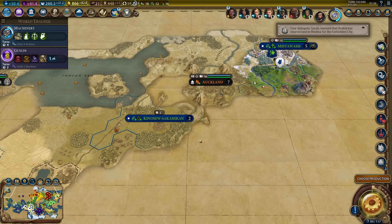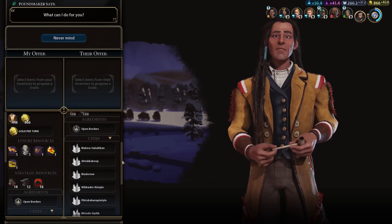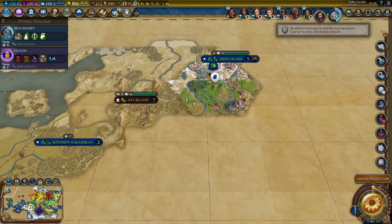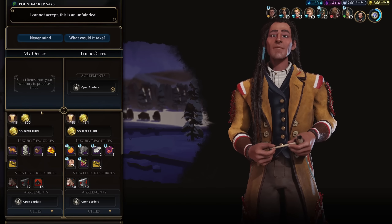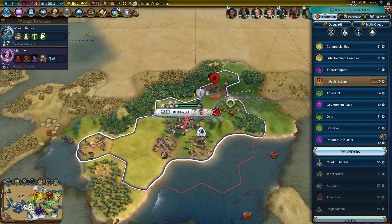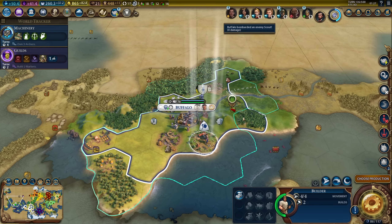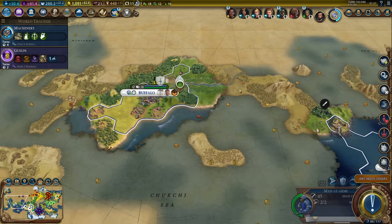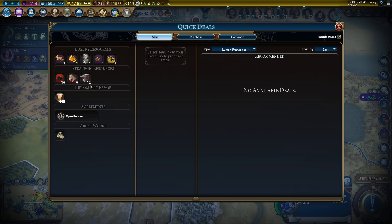I mostly just want to know where all the cities that belong to Poundmaker are. He has like 11 or 12 cities - I assume they're all in this general area, but that is a lot of cities. We can get open borders with him and go through his territory. We got a scout - we can kill him now. He harvested a resource but actually interrupted my industrial zone construction.